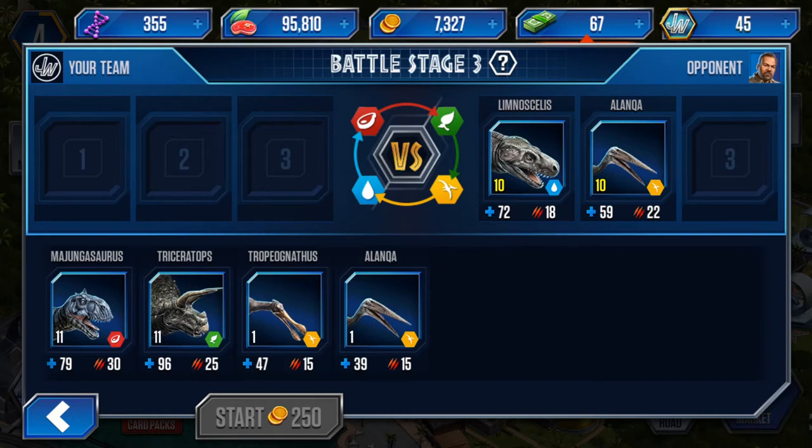What I would do is look at my dinosaurs and look at the opponent's lineup. Sometimes in PvP you won't get to see the opponents until it starts, so you'll have to make your best judgment call. I look at what types they're fielding and place my dinosaurs in the order that's going to best suit. In this case, his first character is an amphibian, so I would not put a carnivore because a carnivore is at a disadvantage to the amphibian.